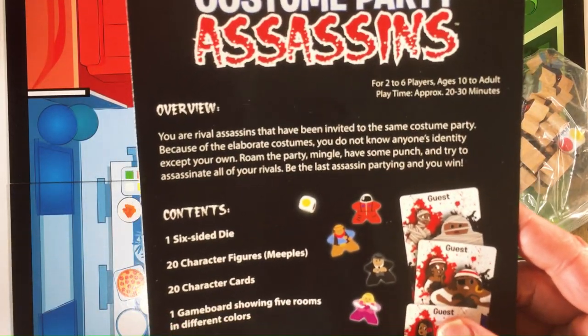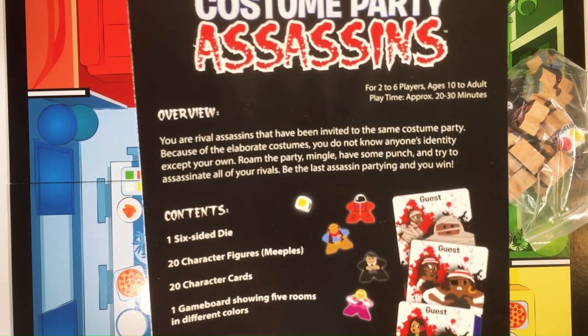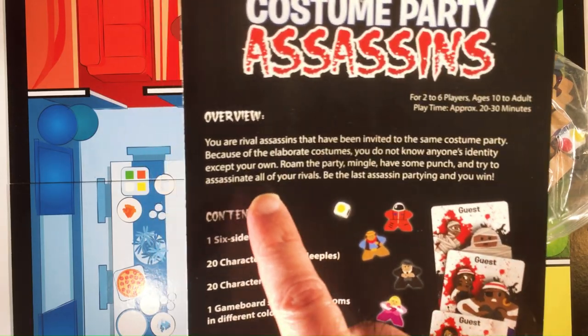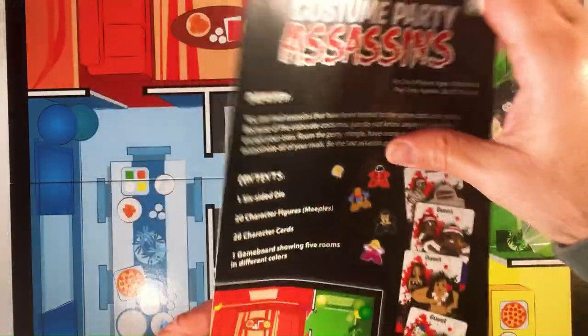It says here: rival assassins have been invited to the same costume party. Because of the elaborate costumes, you don't know who anyone's identity is except your own. Roam the party, mingle, have some fun, and try to assassinate all your rivals. Be the last assassin standing and you win. Okay, we got all our contents — it's all here.